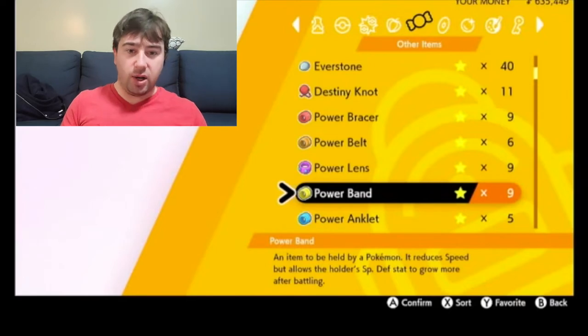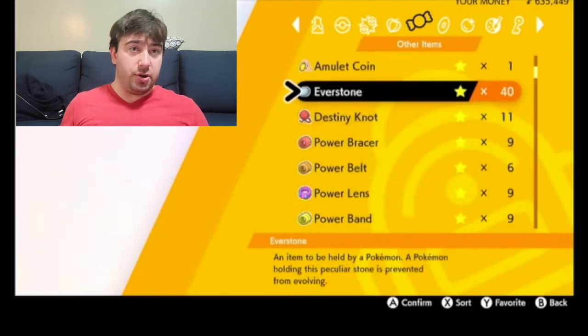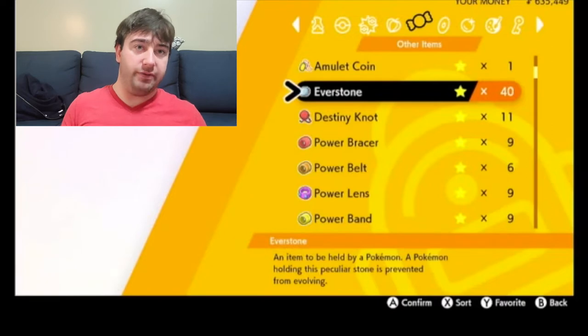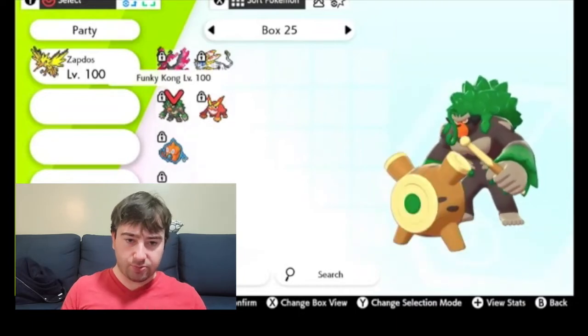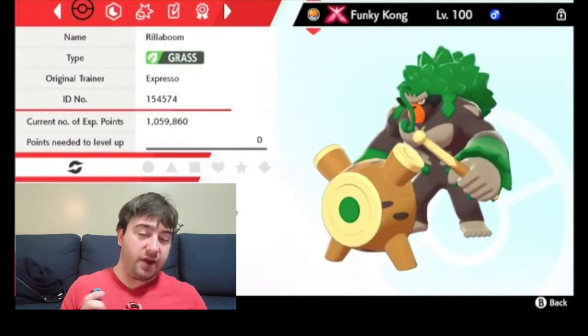Be able to see what you're doing IV-wise. The items on my screen, all the way from the Everstone down to the Power Anklet, are important. The Everstone — you put that on either a male or female Pokemon, or Ditto, because genderless Pokemon require Ditto to breed. That will pass down the nature of whatever you're trying to breed. For example, I want to breed a competitive Rillaboom. I put the Everstone on my Rillaboom — which is male — so if I have a female member of the Grookey line or a Ditto, putting the Everstone on my Rillaboom will pass down my Adamant nature.